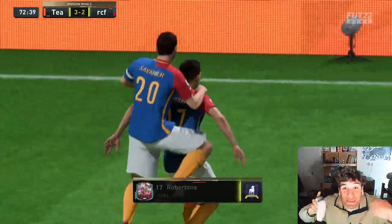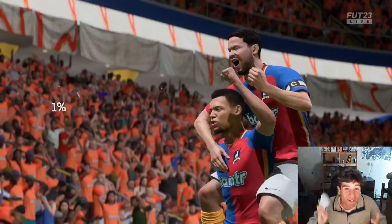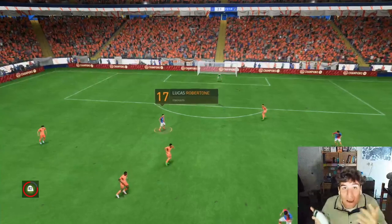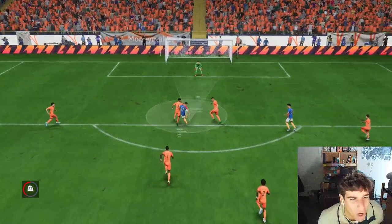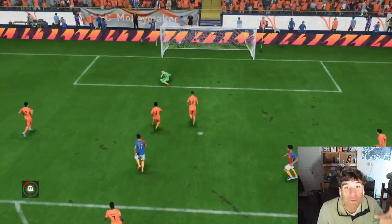That was this guy's shooting — he's mental, and it's one of his lowest stats. If you compare him to Root Hullet, he's very similar, except Root Hullet has five-star weak foot and is a bit taller. But there's a difference of about 700K in price — one is 800K, one is almost 80K. It's actually mental.